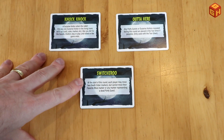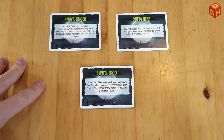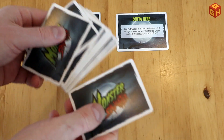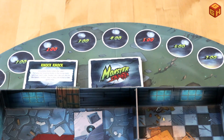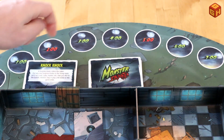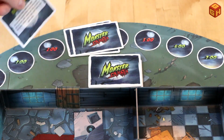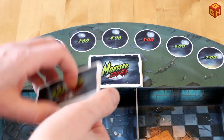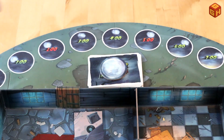You take the nocturnal event cards and set the knock-knock and out-of-here cards aside. Shuffle the other ones and put them on the board in the appropriate spot. If this is your first game, you can leave out the knock-knock card. Otherwise, take the top three cards of the nocturnal event deck, shuffle the knock-knock card in there, and place it back on top. Then take the full moon marker and place it on top of that deck.